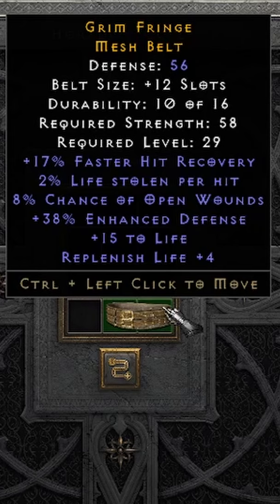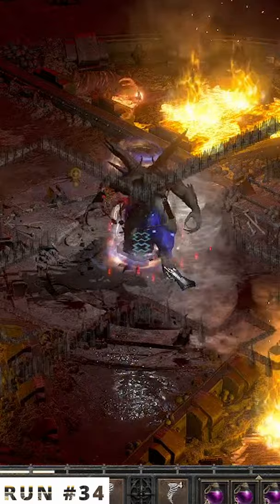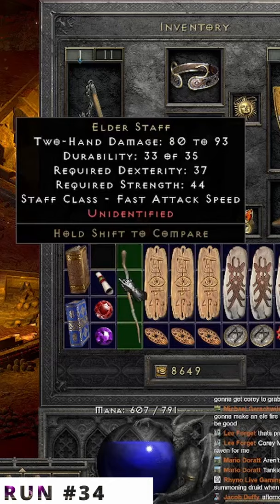On run 34, Diablo gave us this unique Elder Staff, or Ondal's Wisdom. Great for leveling G-Rushed characters.